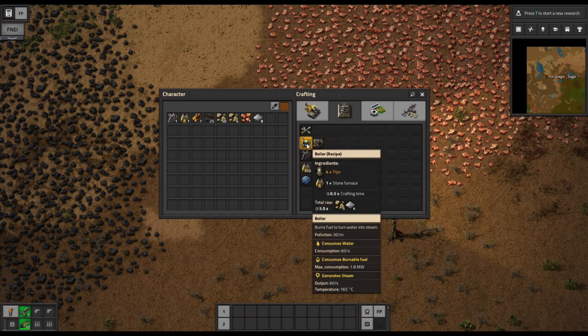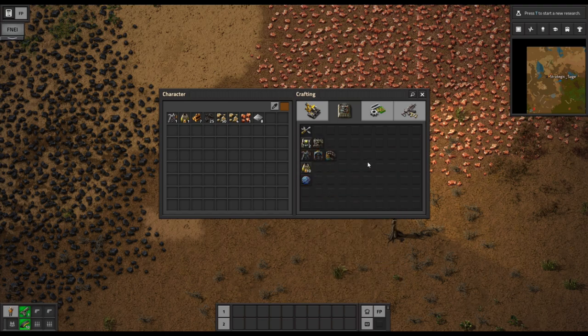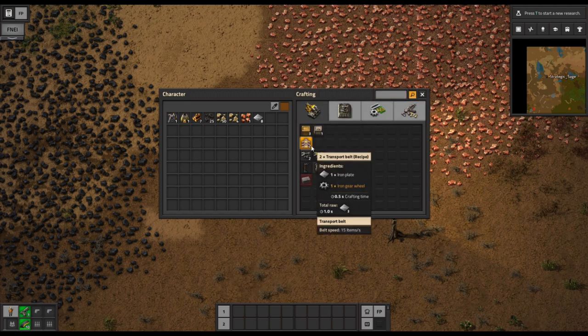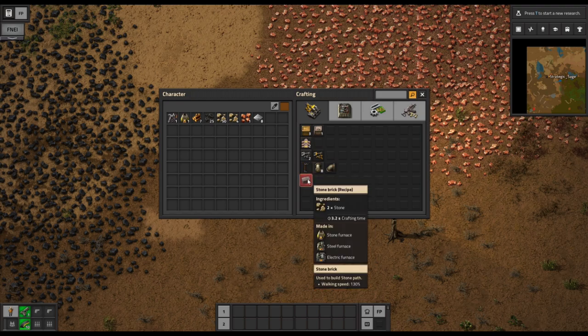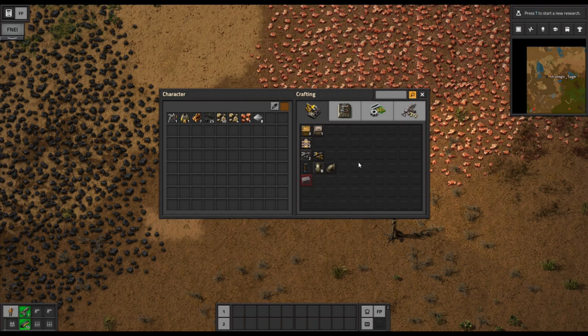Each one has their own tooltip. Let's say we wanted to craft some more magazines but weren't sure where they were and don't want to manually hunt through everything. We can do Ctrl+F or just click on the magnifying glass — that brings up a search bar, and a few letters knocks it down to combat and there's our firearm magazine. The numbers on some icons tell us how many of that item we can currently craft from our inventory. The red background, such as on stone brick, tells us it's one of the rare items that can't actually be handcrafted at all — it requires another machine, in this case a furnace.